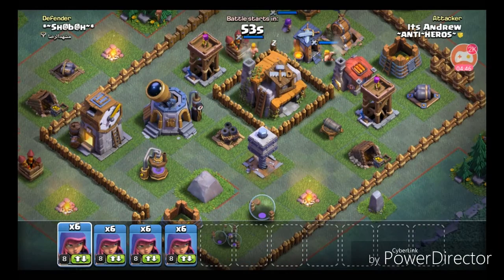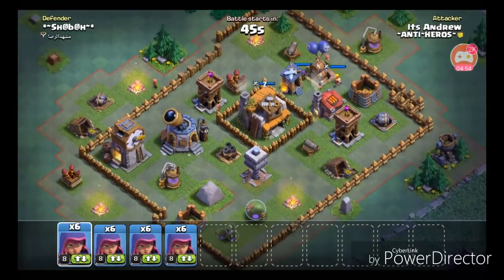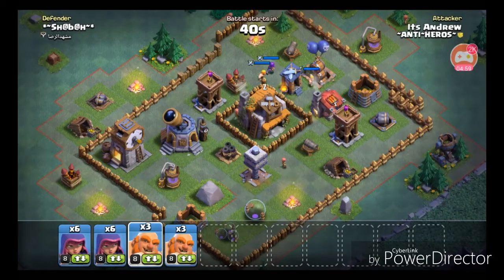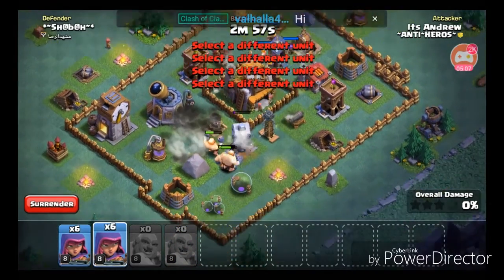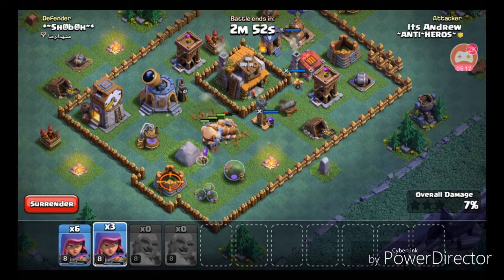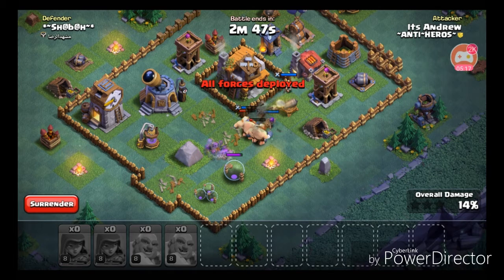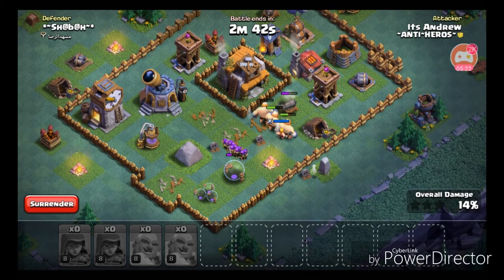We're going against whoever that is. I don't know what technique we're going to use — it'll be a little hard. Let's get some boxer giants and place them down here. Now that they're going we can start putting down the archers and everything.